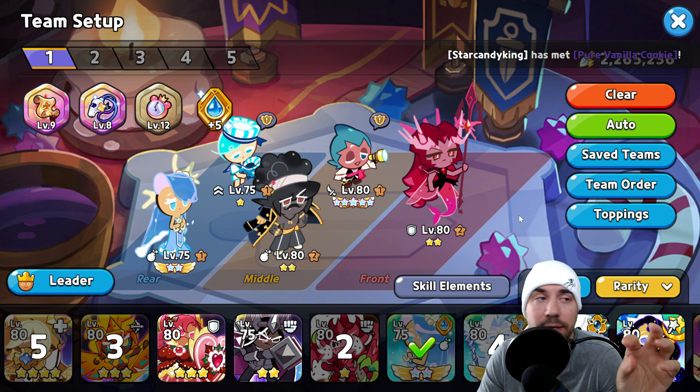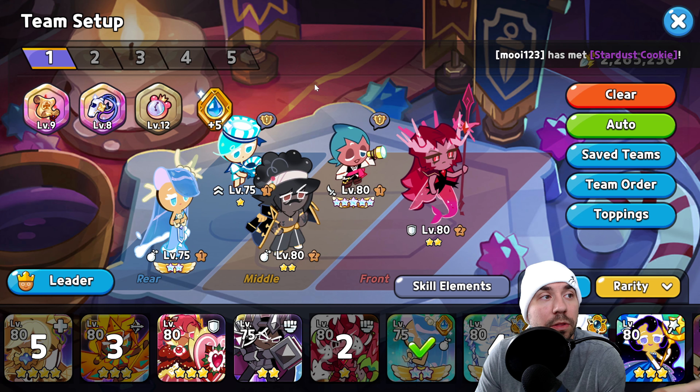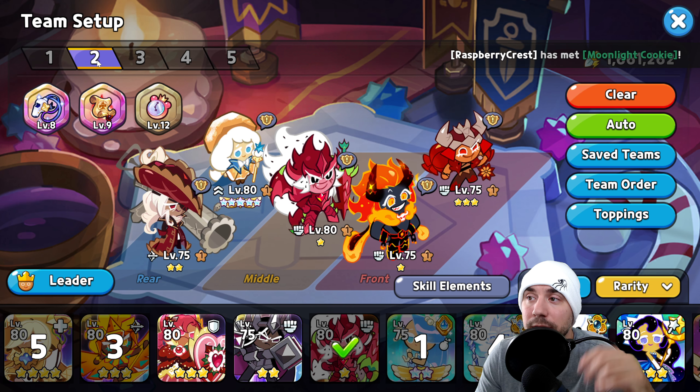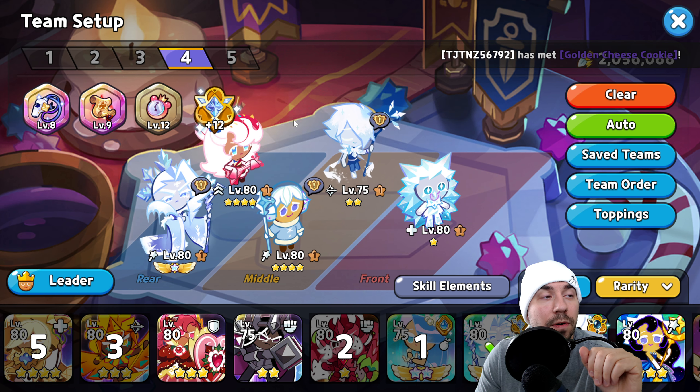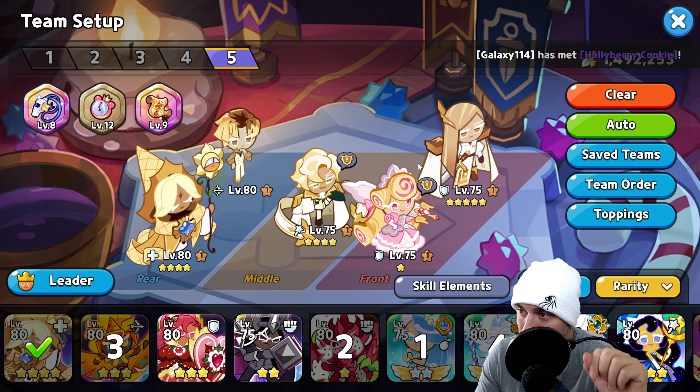When it comes to toppings, all the toppings still work here — the toppings are very important. You can check out all the topping guides on the channel. We recommend damage resist where it makes sense, so put those on the specific cookie types. We're running attack on several cookies and cooldown on one. The other four teams are predicated on elementals: water team, fire team, earth team, frost team, and light team.